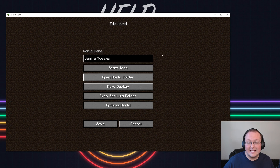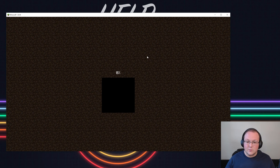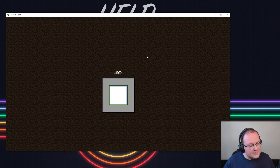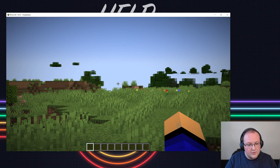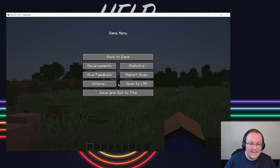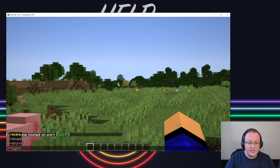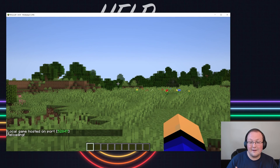Go back in-game, save, and launch into that world. Once you're in, the data packs will be active — though sometimes you may need to use the /reload command. If you don't have cheats enabled, it won't work. Hit Escape, click Open to LAN, and make sure you allow cheats. Once you do that, you can use /reload and all the data packs will be active.